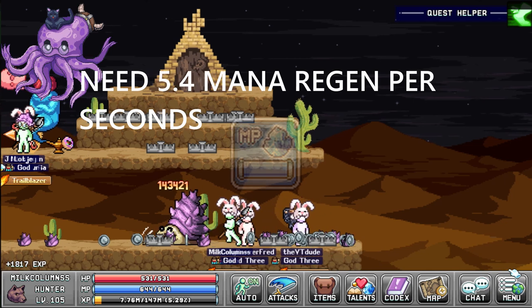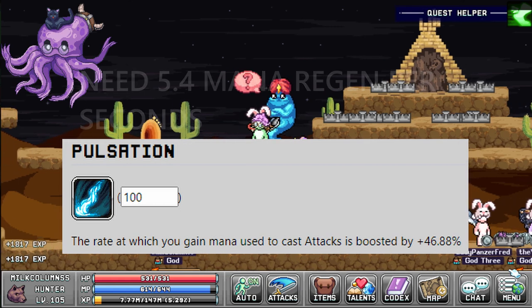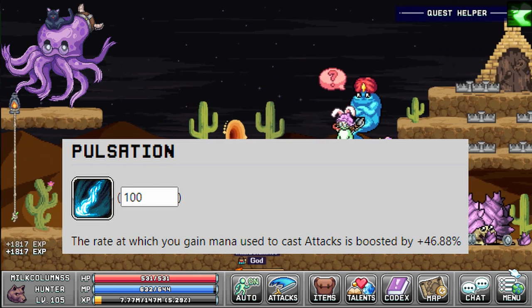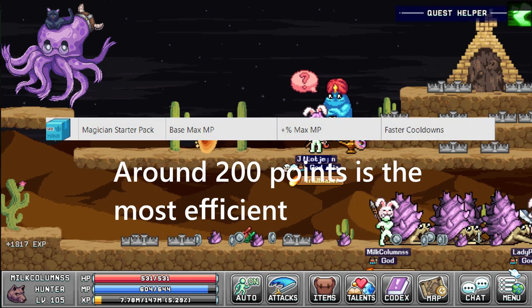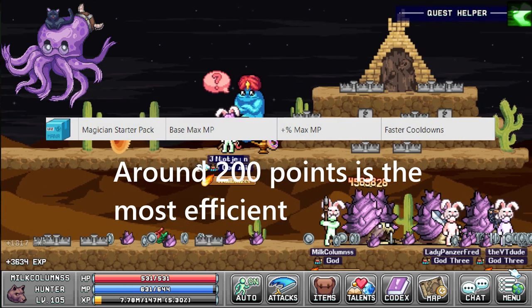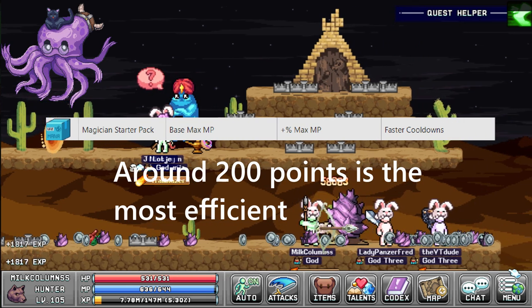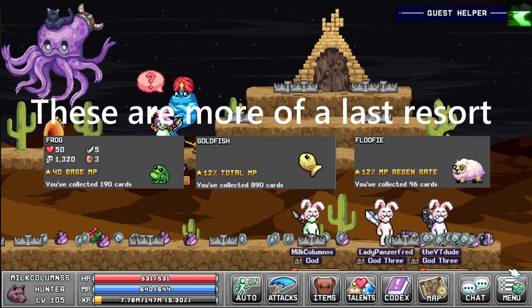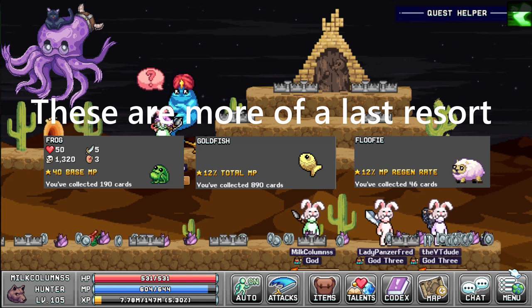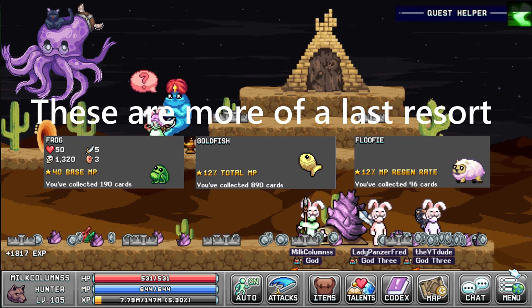There are a few things we can do to get mana. First, go for the new talent book that drops from World 2 bosses — that one is really good and you should go for it first. Second on the priority list is Post Office: it gives cooldown reduction, percentage mana, and base mana — it's the full package. After that, move on to mana cards. It's really up to your own judgment whether cards or spending points into Tab 1 mana is going to be better for you.